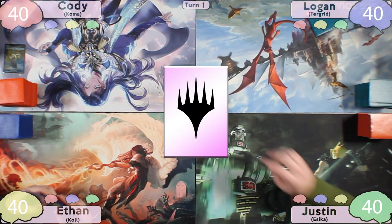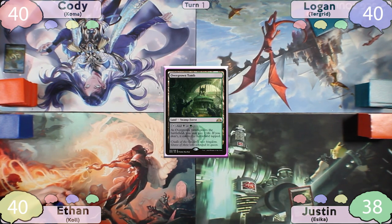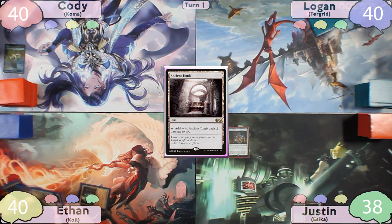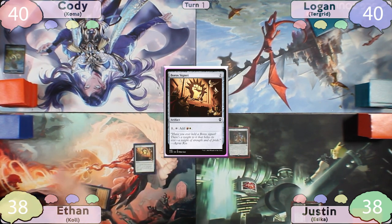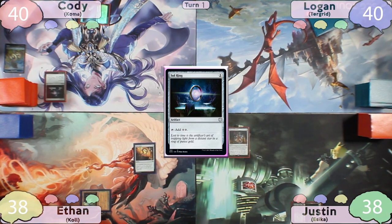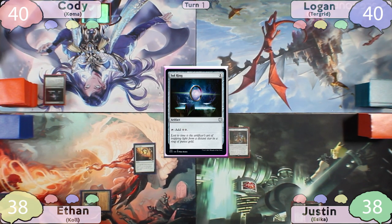Justin wins the die roll, starts off by shocking in an Overgrown Tomb, and casts Altar of the Brood. Up next, Ethan plays Ancient Tomb, takes two, and casts Boros Signet, then passes to Cody. Cody plays a Snow-Covered Forest and casts the Sol Ring that he drew, then passes to Logan. On Logan's turn, he just plays a Swamp and passes to Justin.